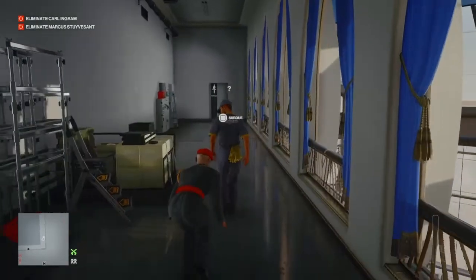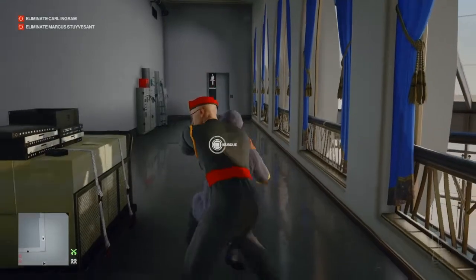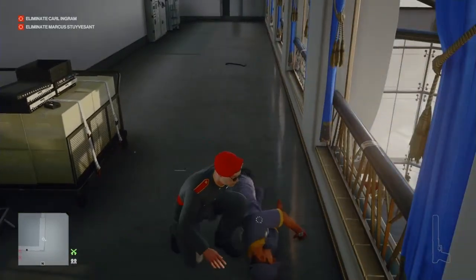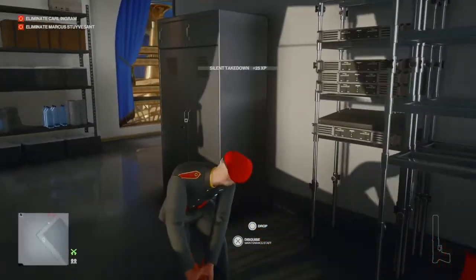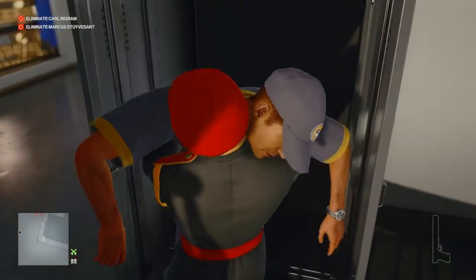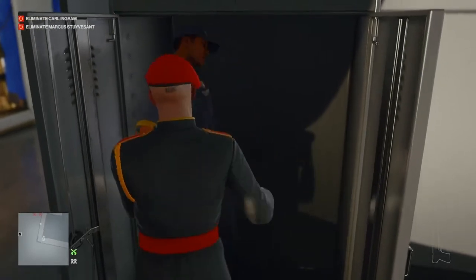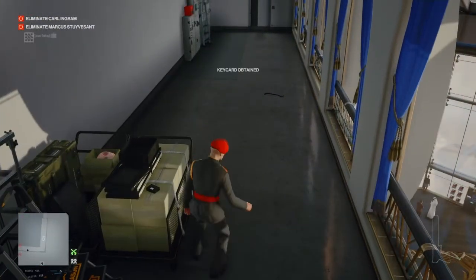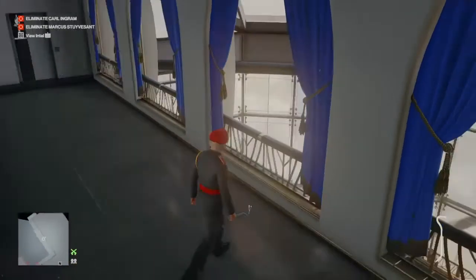We throw our crowbar further down the corridor to get the maintenance worker's attention. When he goes to investigate, we sneak up behind him, render him unconscious, and hide his body in the provided closet. Once he's safely tucked away, we retrieve our crowbar and the keycard that he drops.